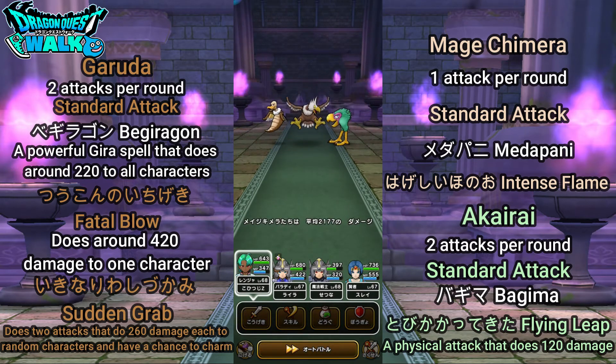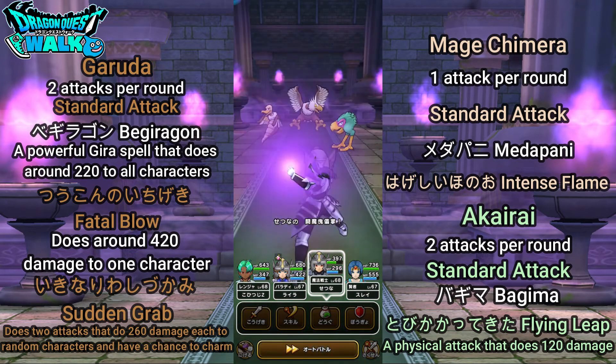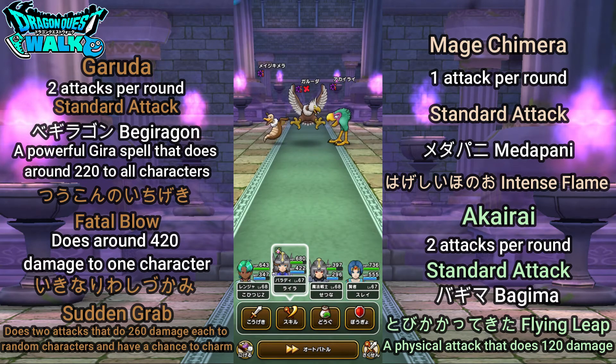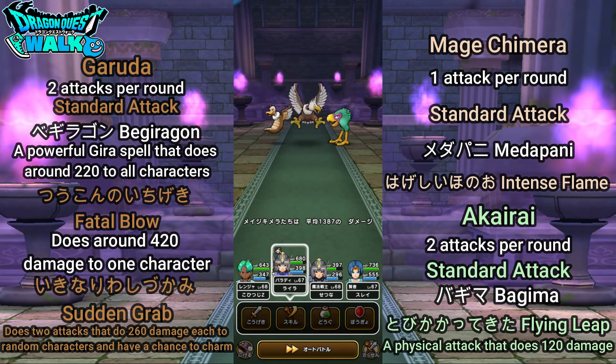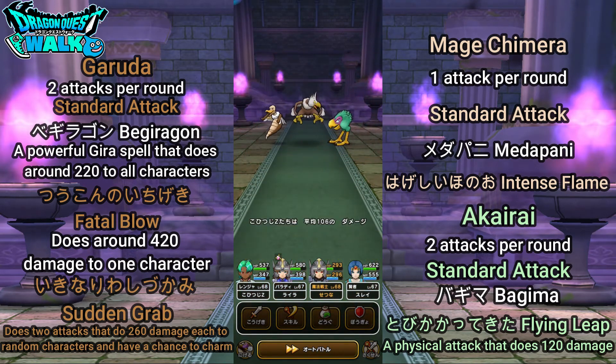On the left, we have the Mage Chimera and the Nice Shadowbine. The Mage Chimera has one attack per turn: Medapani, which is a spell that has a chance to confuse one character, and Hagashi Hono, which is an intense flame that does around 120 Mera breath damage to all characters.